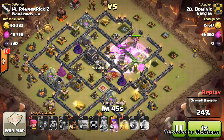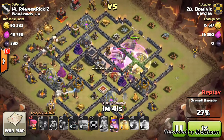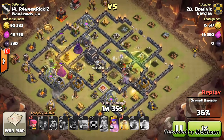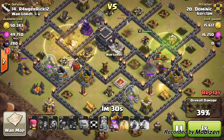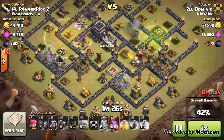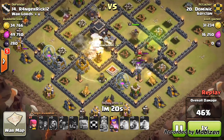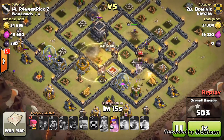He dies, and here comes the best part — the hogs go down. Just to let you know, this was me attacking off a replay, so I did watch the replay and all the giant bombs were on one side of the base. This is why I strategically trained these hog riders. There was a trap in the center but it didn't do too much damage, and there was a double giant bomb — I think I got lucky that one hog rider triggered that.